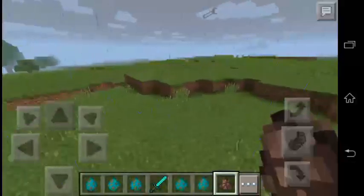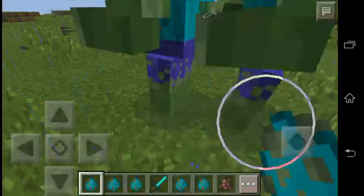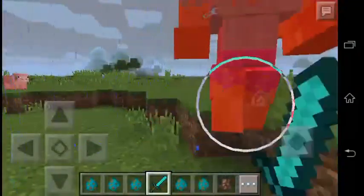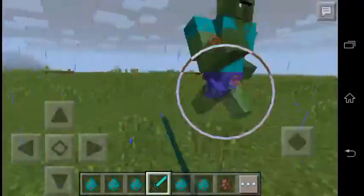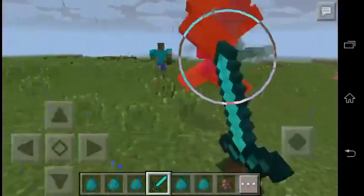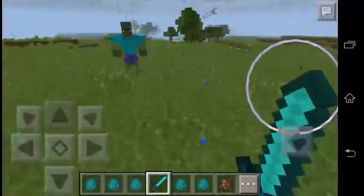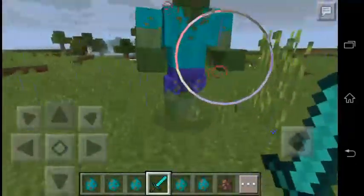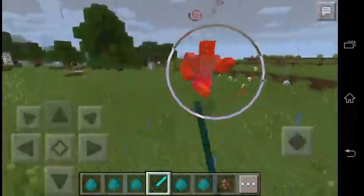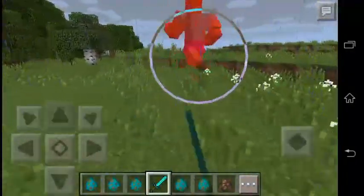I am going to try them over here. Okay, so first is the Mutant Zombie Villager. Oh, lag. Oh hello. It's massive! It's got a Strength Upgrade on it as well, and then it turns into a normal zombie villager.